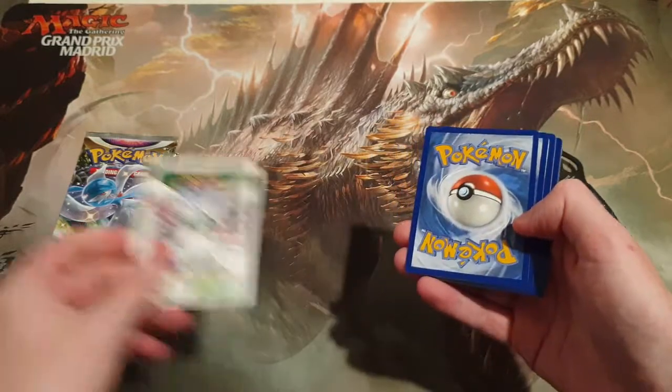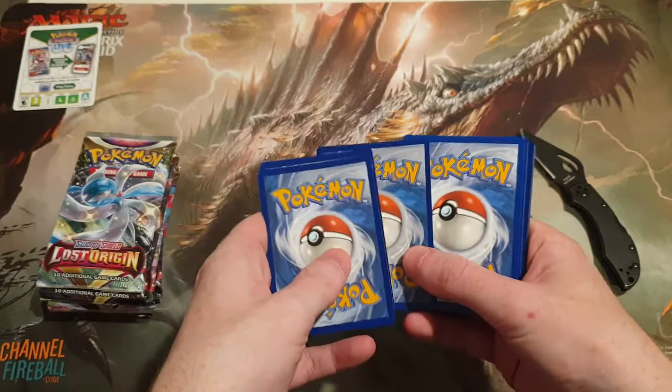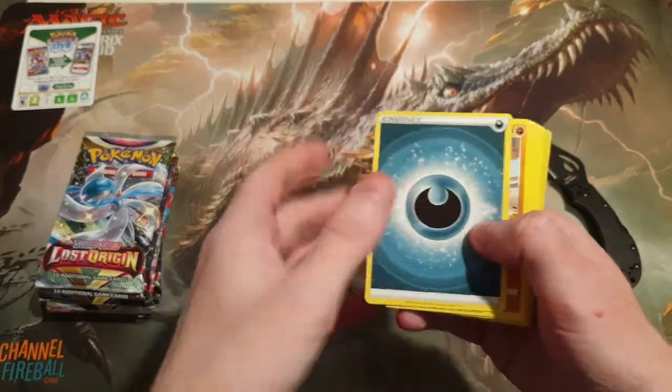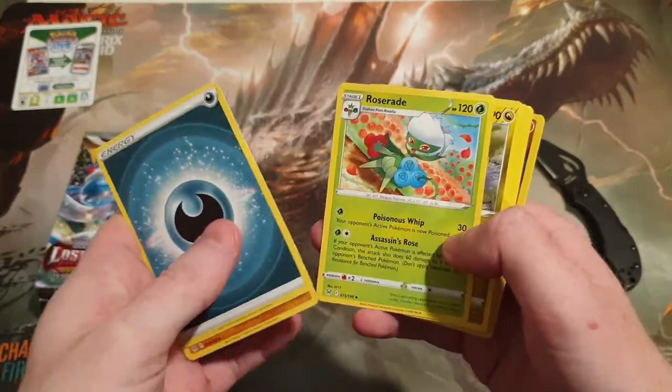We're going to go. We'll leave the code over there. Okay, so if I've ruined it up it's going to be at the front. Okay, we've got a lovely Dark Energy. We've got a nice Rhydon, Roserade.